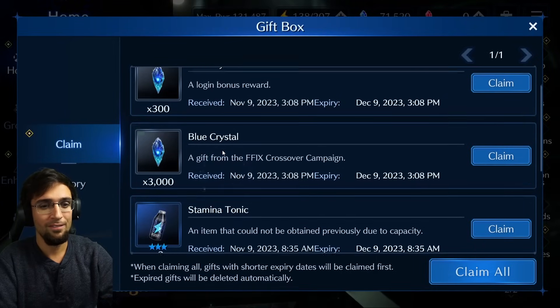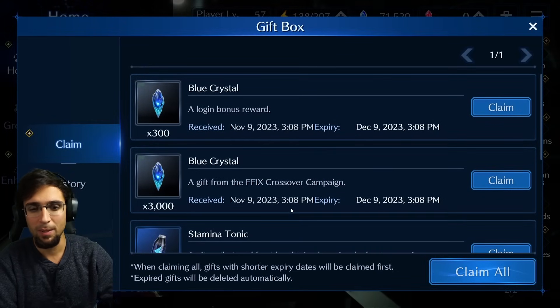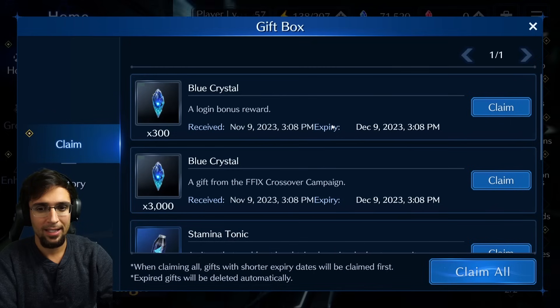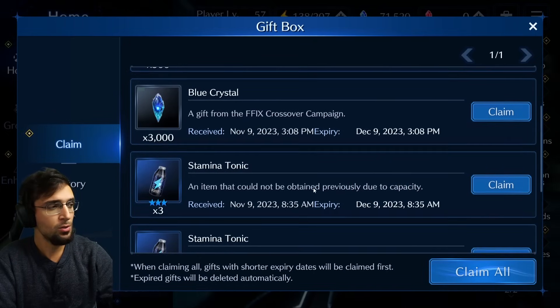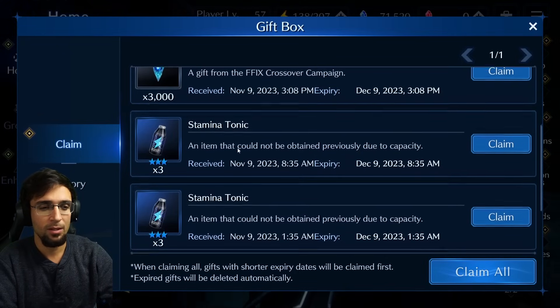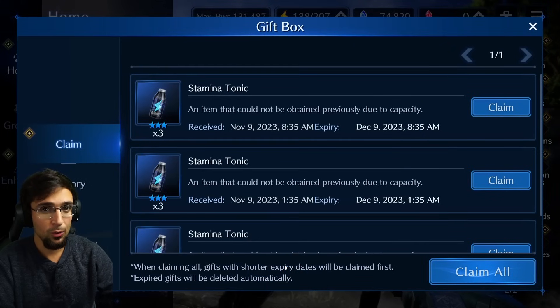There should be a total of 3,000 as a gift from the Final Fantasy 9 crossover campaign. These do expire — you have 30 days. You can see right here: expiry December 9th. Most of your stuff in the mailbox now tells you when it expires, so keep an eye on that when it comes to Stamina tokens and blue crystals. I'm going to claim this all right now.